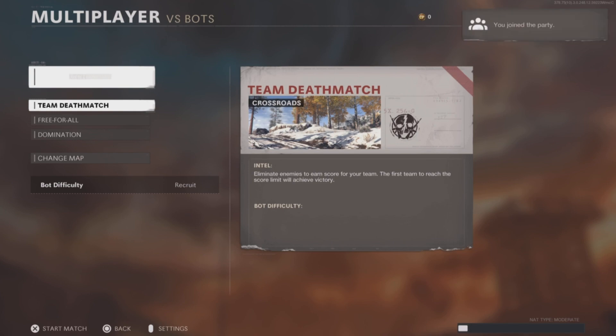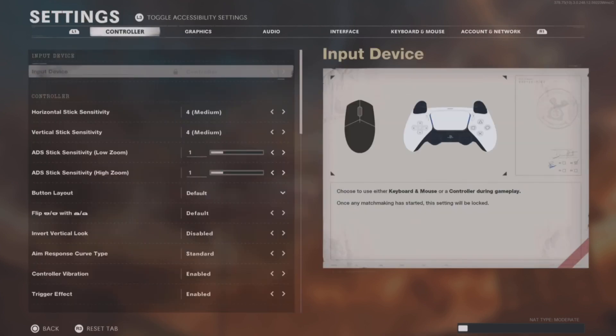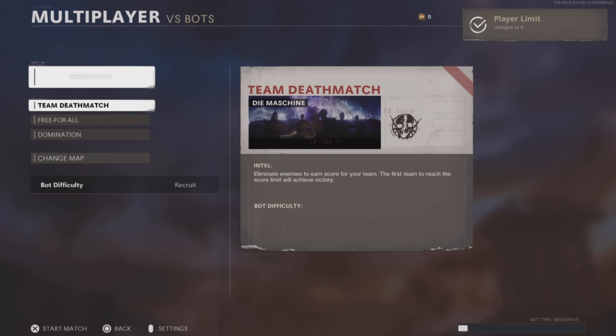and this time Accept. Once you have joined their party, open up Settings again, and then have your friend back the party out to the main menu. Settings will close, so open it again, and then tell your friend to bring the party into Zombies.